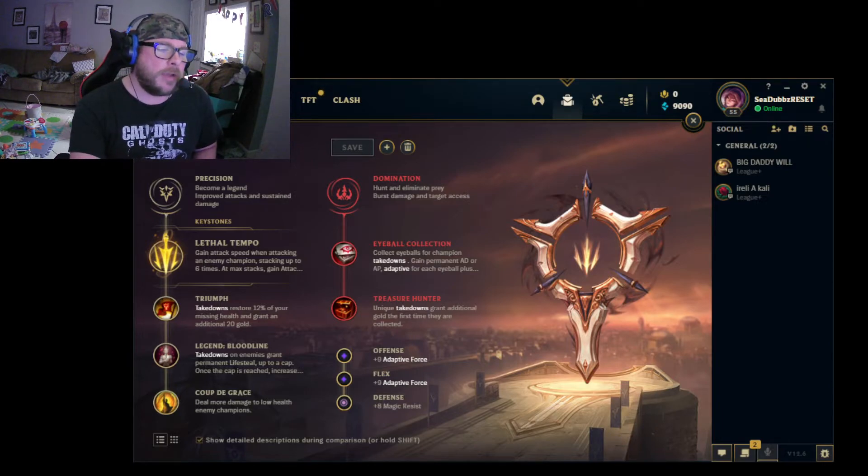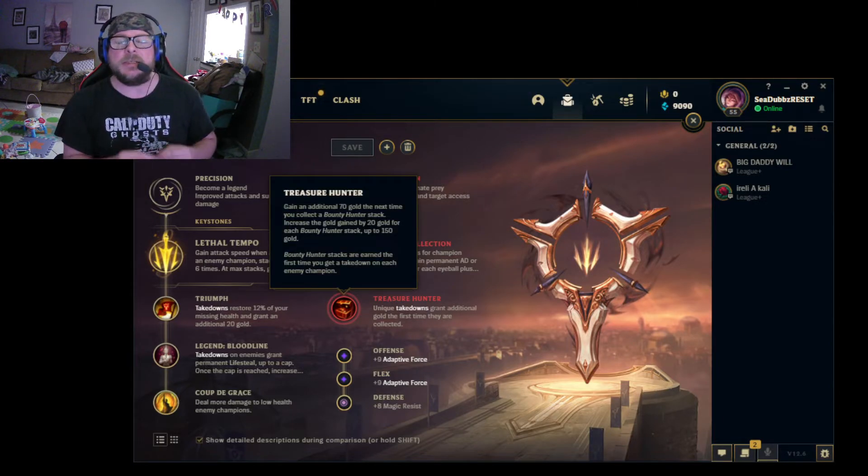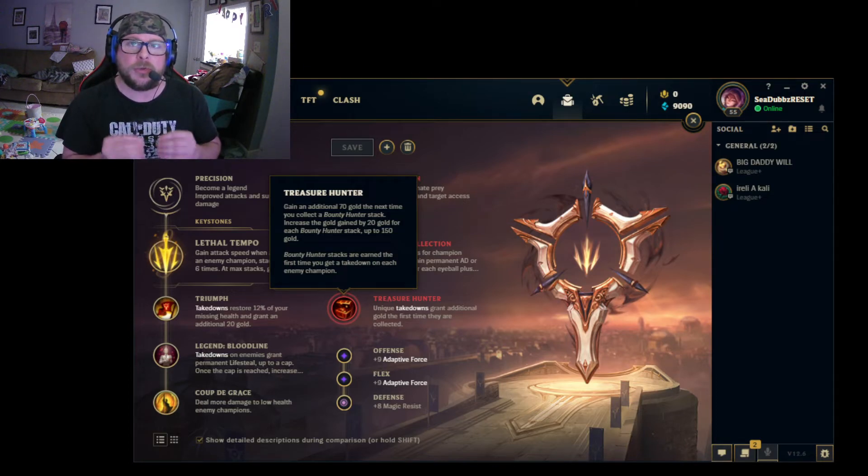To top it all off, we have Treasure Hunter because ADCs and marksmen are extremely gold hungry. They are so item reliant, it's not even funny. Treasure Hunter exemplifies what you're looking for — the faster you get your takedowns, the faster you get your passive gold, the faster you can reach your late game build and really just take it to the enemy team.